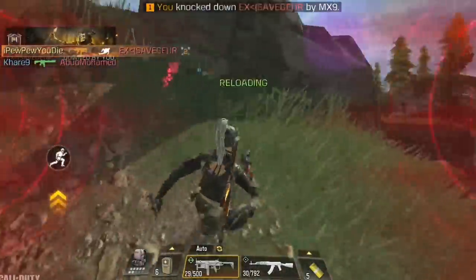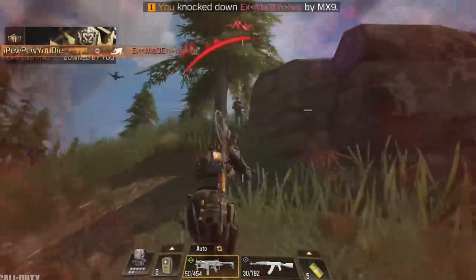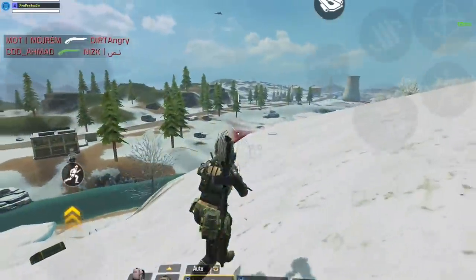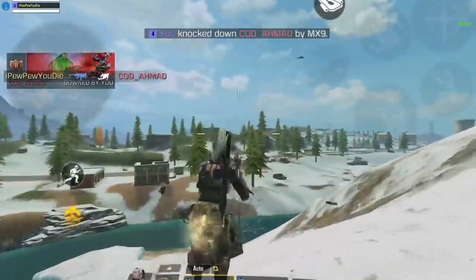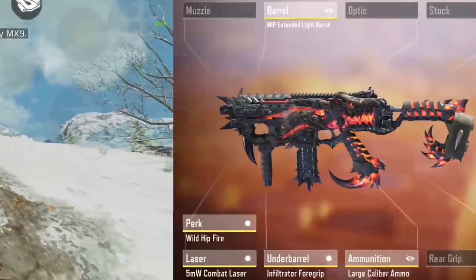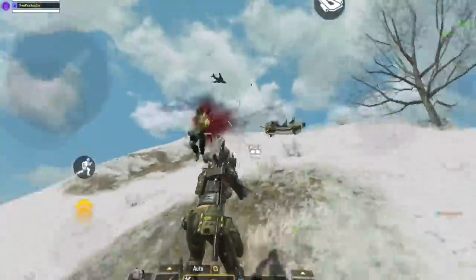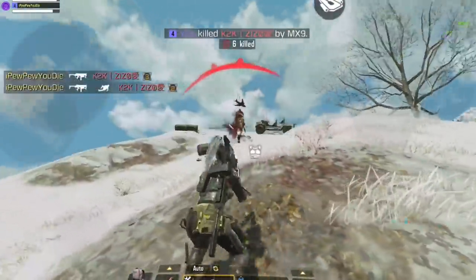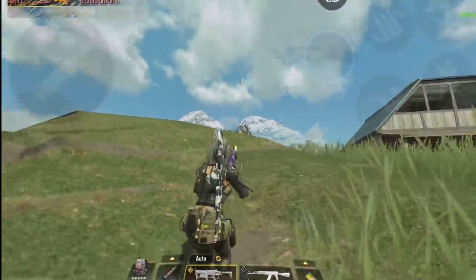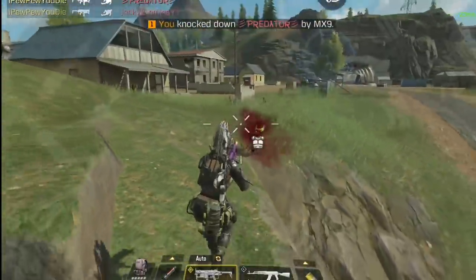Hello guys and welcome to a new video. I want to start this season by showcasing my favorite gun of all time, the MX9. I already showcased it last season but this time I'll be using the large caliber mag instead of the hybrid mag. It increases overall damage but in return you're sacrificing mag capacity, so you'll be carrying less ammo. I'll be testing the damage of this loadout to see how much it does to an enemy with a level 3 vest and 150 HP, then compare it to the previous build with the hybrid mag to see the damage difference and whether it's worth it. After testing, I'll show you a crazy game full of action and kills showcasing the power of the large caliber MX9.